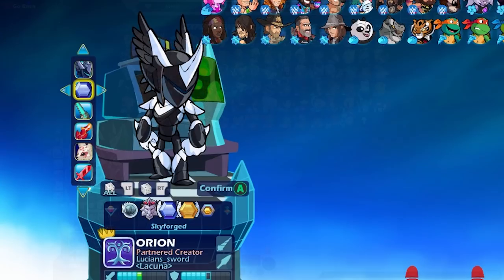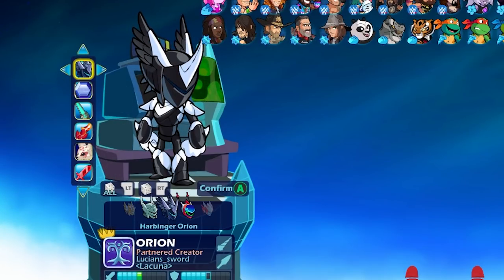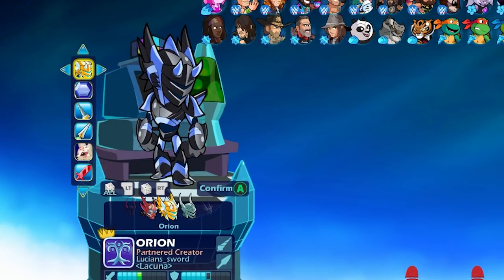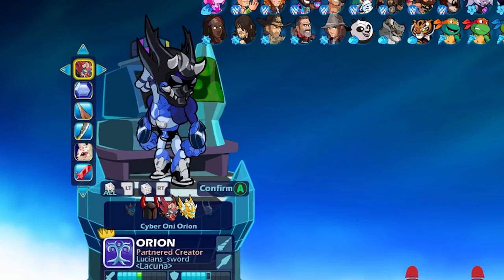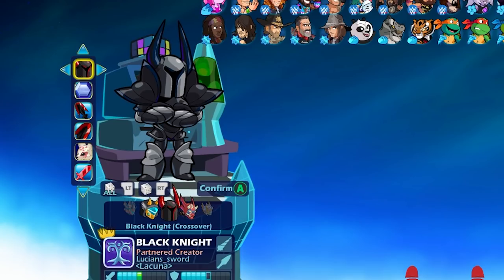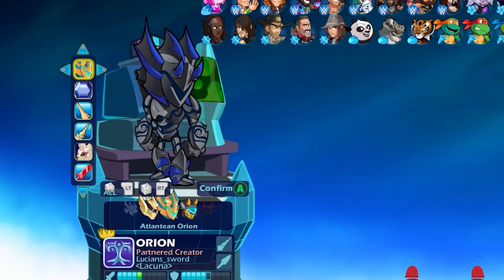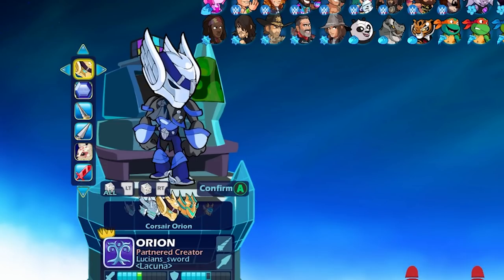Here's sky forged Harbinger Orion. Let's look at all the skins in sky forged first just to get an idea. The default doesn't look that bad, it really doesn't. Crossfade Orion always looks cool. Wow, Atlantean Orion looks good in sky forged — better than I expected. That one looks so cool, I love the silver helmet.